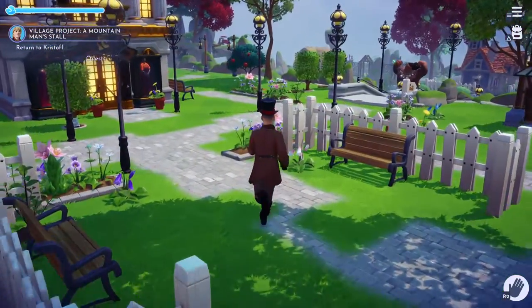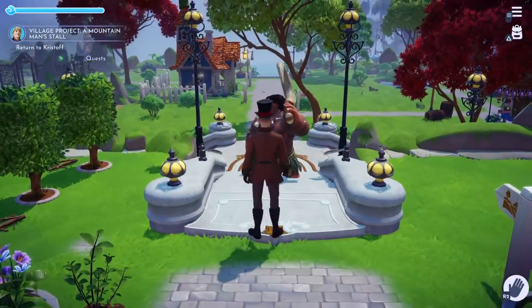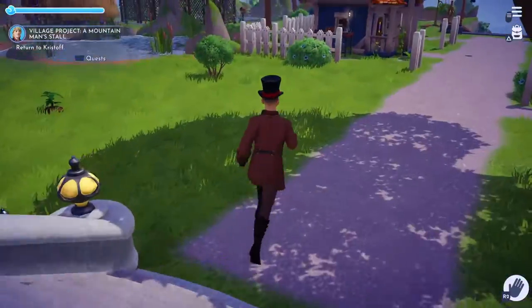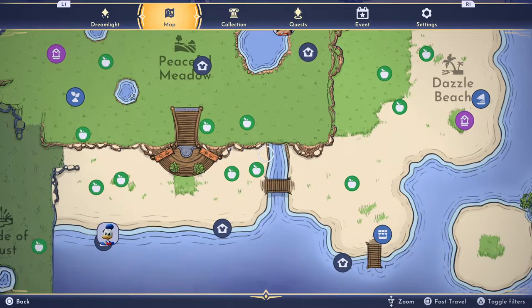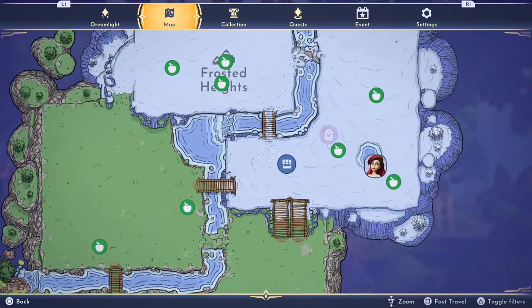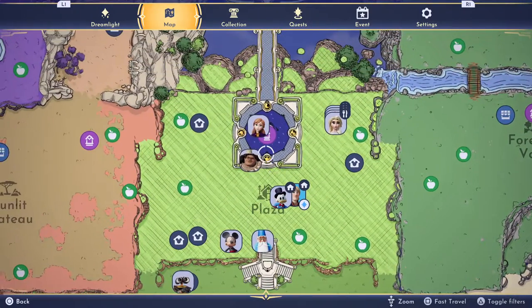We are back and I have finished farming out all the materials for the village project — a mountain man stall. Now we just need to go and find Christophe and turn this quest in. Let's go find him. He's hopefully not asleep — that's always the concern — but oh, there he is.